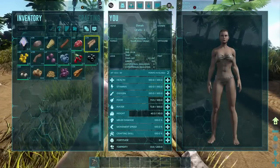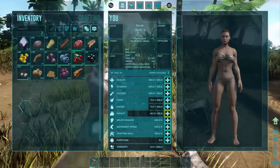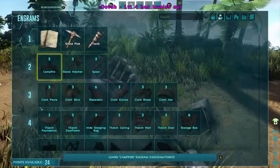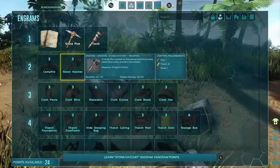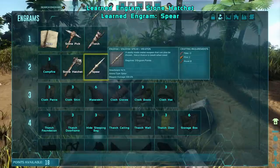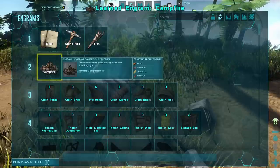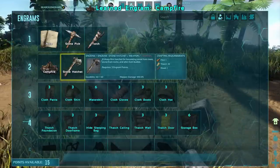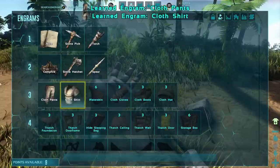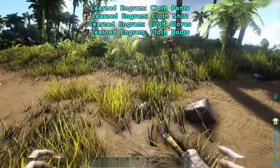I leveled again, so I'm going to put another point into weight. Every time you level, you get to pick an engram and you get points. What does that do for you? You learn them — those are the things that you can build. So it's kind of like getting plans? Yeah, basically. I'm going to learn clothes.